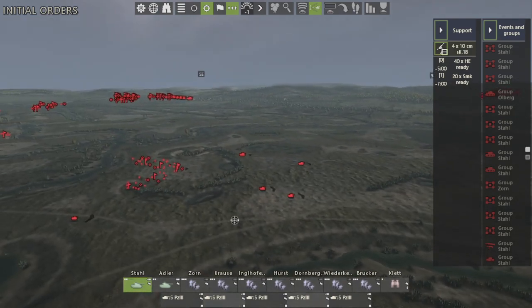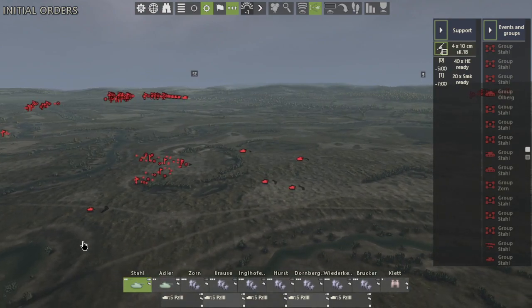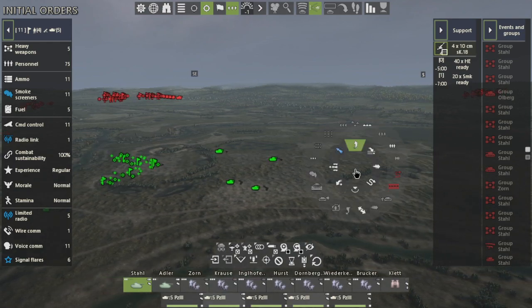Now to further reiterate this point, we're going to create a group of units. There are two separate ways. We can left-click and drag to select these units — see how they're all green. If we right-click and select move, the game has automatically created a group for this move position for us.